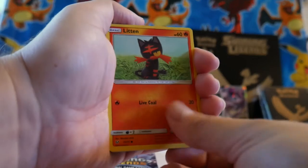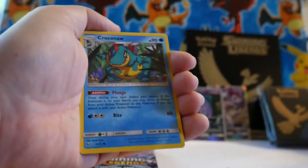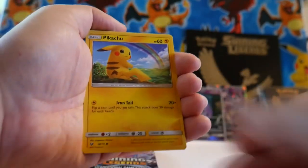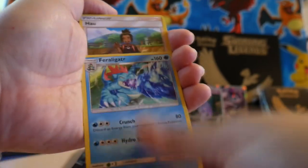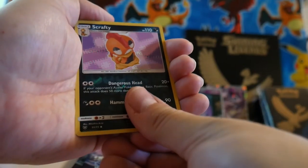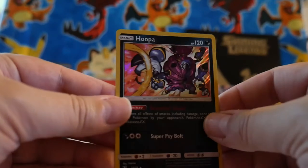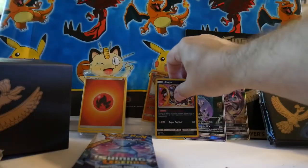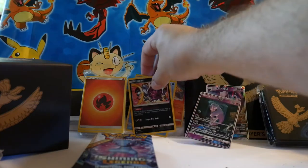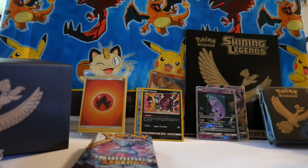Fairy energy. We've got Litten, Larvesta, Heroin, Krookodile, Pikachu, Volcarona, Scrafty, reverse, and a Hoopa foil. Nice. Set those up so you can see them back there.